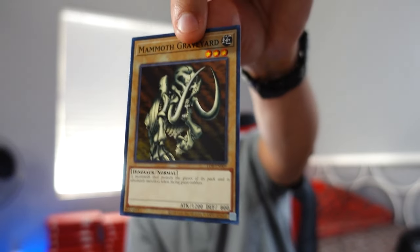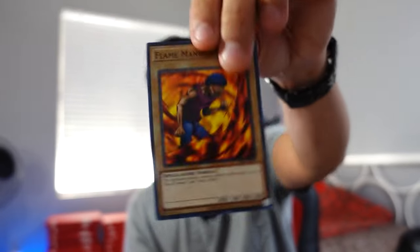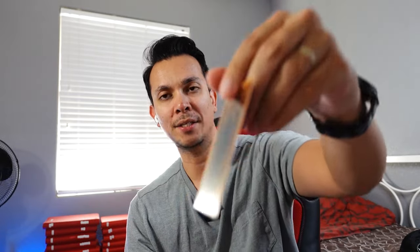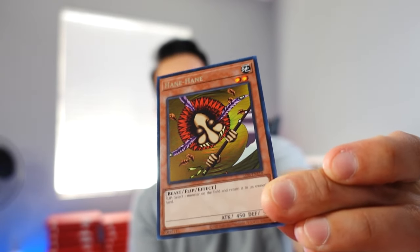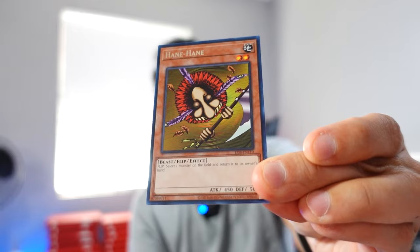Pack 5. We have the Mammoth Graveyard — I think it's the first time I've pulled this one. Flame Manipulator, the Batik Dragon, the Follow Win, the Frenzy Panda Express, the Electro Whip, the M-Warrior number one — I'm still missing number two — the Hard Armor. And we get a rare here: Hane Hane, number 110. This was actually a very good card back in the day. Back in my day, that was worth a lot more than 12 cents.